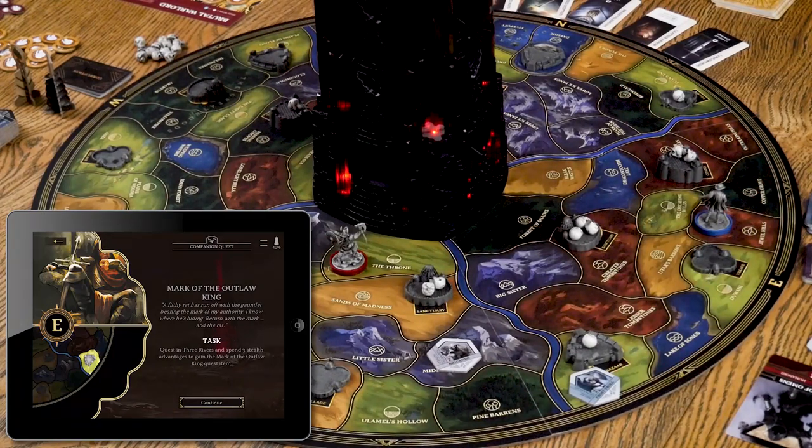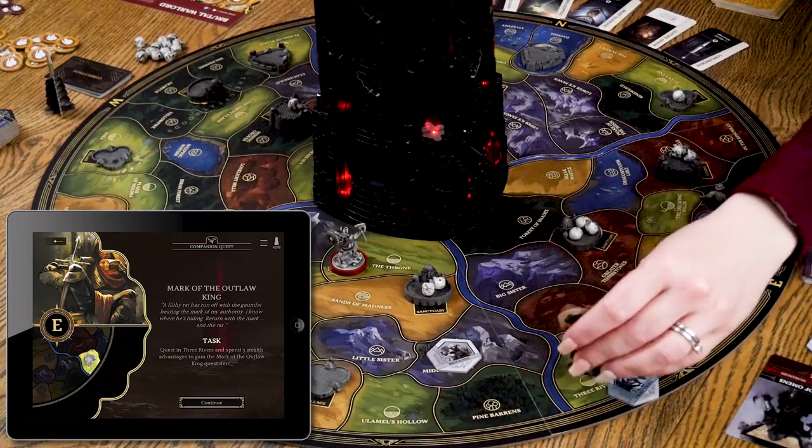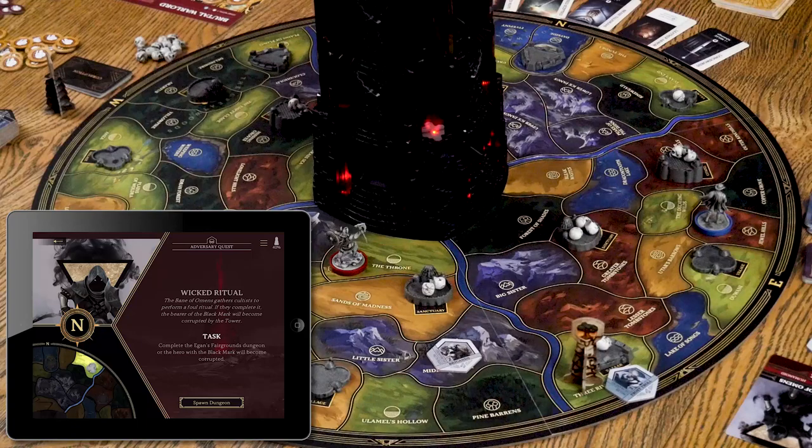Month three companion quest: Mark of the Outlaw King. A rat has run off with the gauntlet bearing the mark of my authority; our task is to go to the east, quest in Three Rivers, and spend three stealth advantages to gain the Mark of the Outlaw King quest item. Three Rivers is in the east — a busy location. I don't have three stealth advantages yet, but at least we were headed that way.